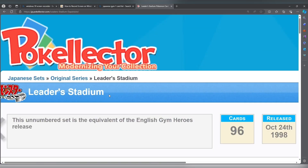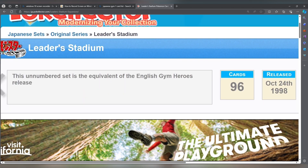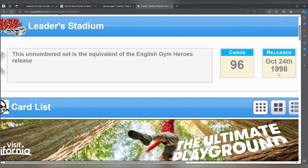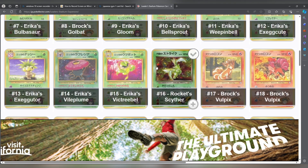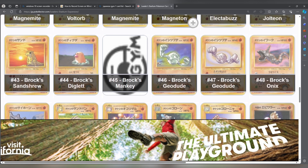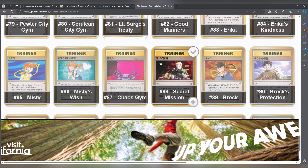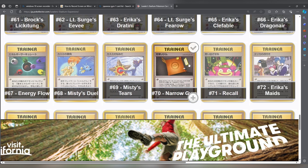Popping over to Pokelector.com, we'll take a look at the cards you can pull. The set is officially called Leaders Stadium, it was released in 1998 in Japan — this is the Gym Heroes Japanese equivalent. Let's see what we can get: we can get Scyther, Rocket's Moltres, really cool Gyarados, cool Pikachu. I believe there is also a ban card in this set as well — there it is — Misty's Tears. So that would be a cool card to pull.